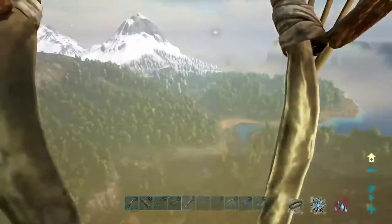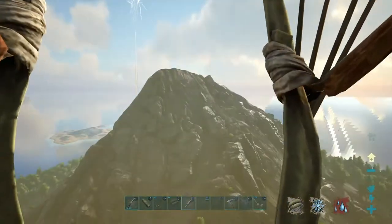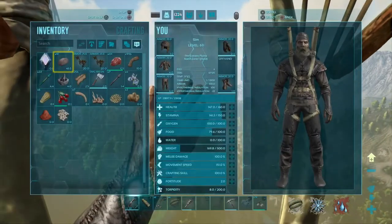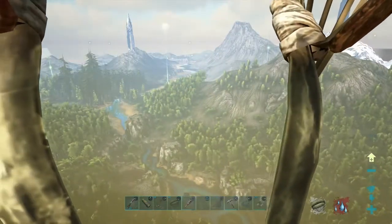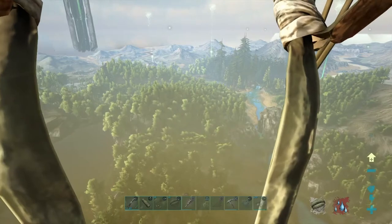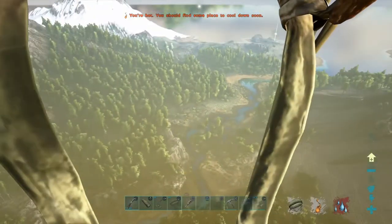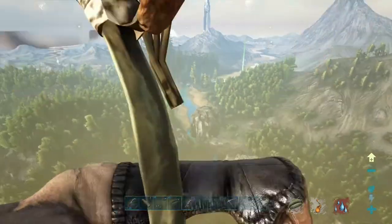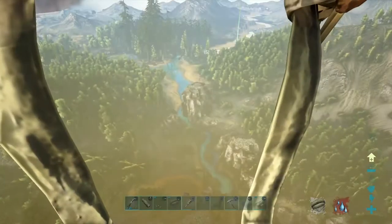You're just flying over it all and getting to whatever you're doing — it kind of really takes away from the game, because I wouldn't be doing this if I had a Pteranodon. Looks like we overshot it. Is it foggy? I disabled fog. We can land on top of this rock here — there's a node up there.